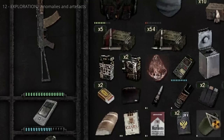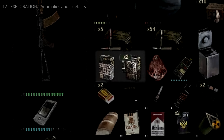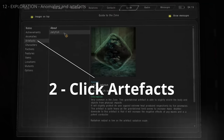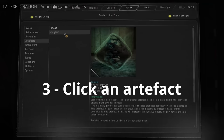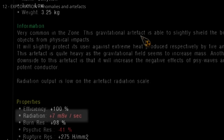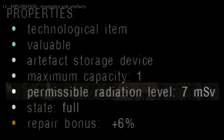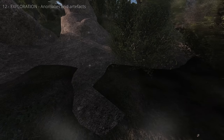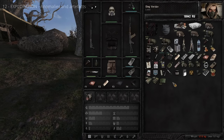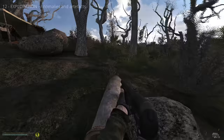To safely equip an artifact and gain its beneficial properties, you need an artifact container. Check an artifact's properties in the PDA under Guides > Artifacts. Note the Radiation property — artifacts with greater radiation output require better artifact containers. The properties of an artifact container show how much radiation they block. Drag the artifact onto an artifact container to put it inside. If your equipped armor has armor slots, equip artifact containers into those slots to gain the artifact's benefit.